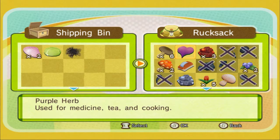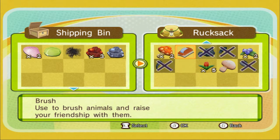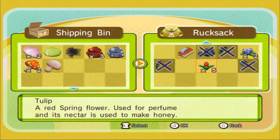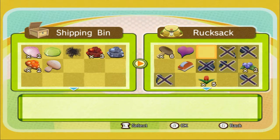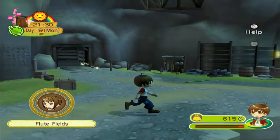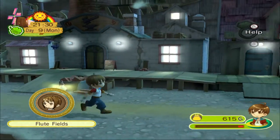Let's ship what we can — we're going to ship the copper, our two toadstools, and the regular mushroom. Everything else we're going to keep. Now we'll make our way back to our farm and call it a night. I think we've done enough today.